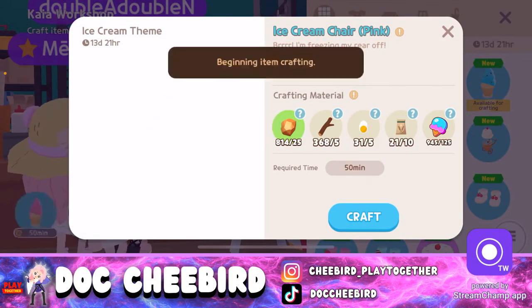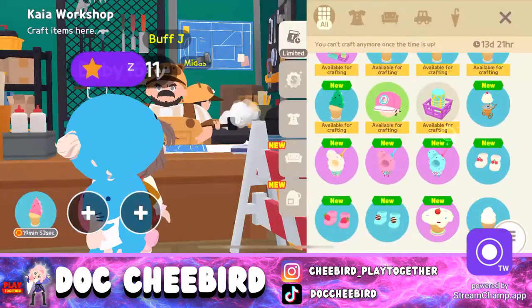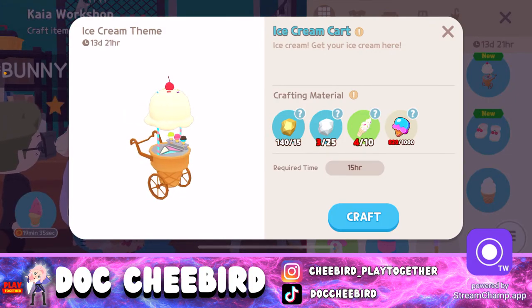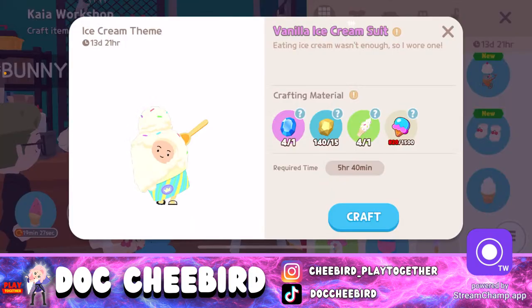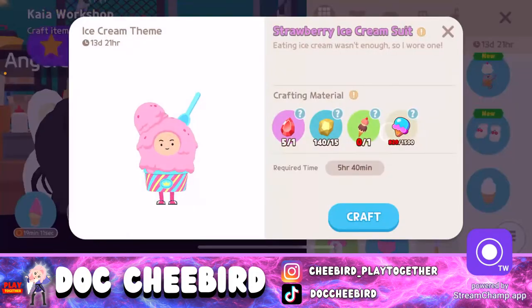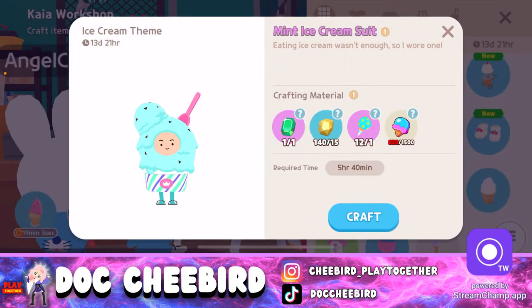We also have the green one, the ice cream cap, and you can craft a full costume — you need one sapphire, gold ores, ice cream coins, ruby, and emerald. Since I don't have enough coins, I'll wait. Don't worry — this event runs for 14 days so you can earn coins over time to craft the costume.